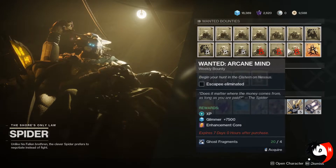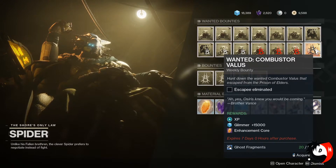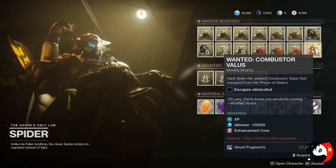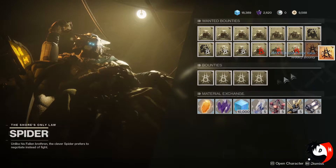You'll also need ghost fragments by completing activities in the Tangled Shore. These wanted bounties will tell you where you can go to hunt enemies from other planets and areas. The biggest bounty you can take comes once a week and it will be in the form of an adventure.